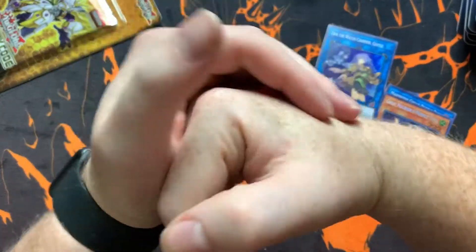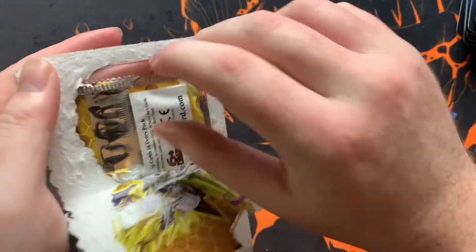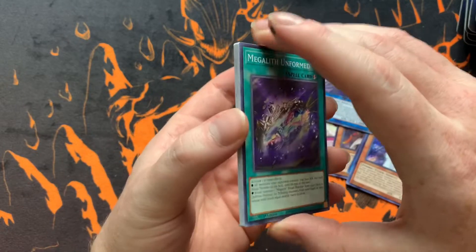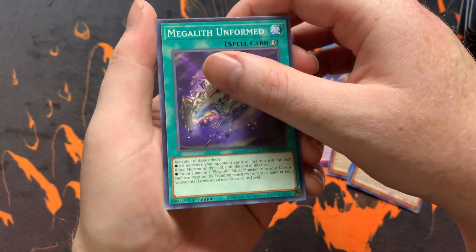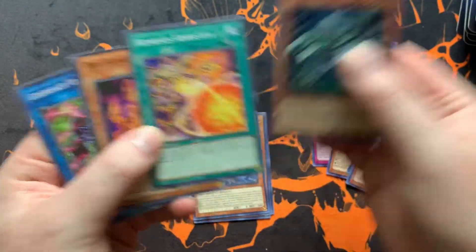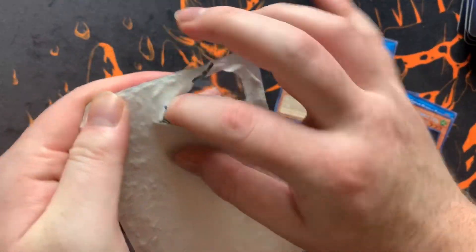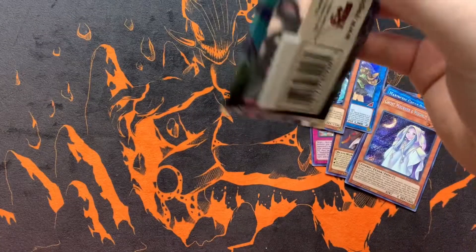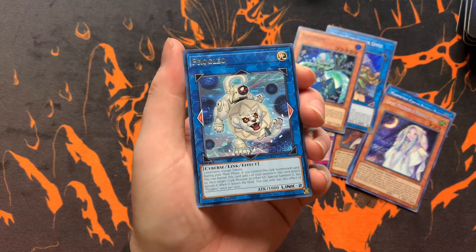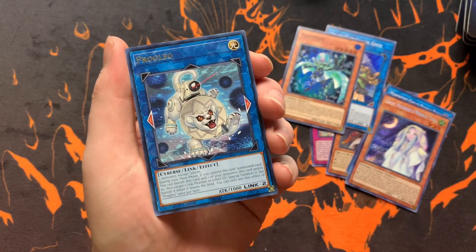Alright, last pack of Eternity Code, and then we'll get into some Toon Chaos. Honestly, expect to see one more Toon Chaos opening from me. Two of my friends work at the local Walmart — one works overnight and one's a manager during the day — and they said they'd let me know as soon as it gets restocked. I'm probably just going to go there as soon as they open and buy them out again for a second time. What I want is one more Pod of Extravagance — they're like 50 bucks a piece — and I need an Immortal Phoenix Gearfried as well. Not really expecting that from six random Walmart Booster Packs, but we'll see.